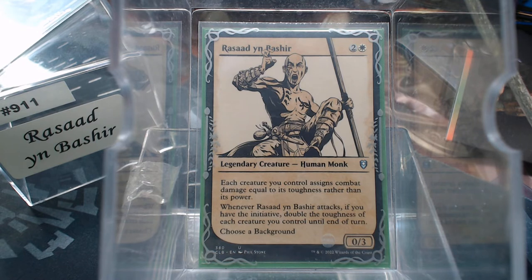Welcome back to Gear for the Common Game. Today in deck number 911, we have Rasad Yin Bashir. For three mana we get a 0/3 Human Monk. Each creature you control assigns combat damage equal to its toughness rather than its power, and whenever it attacks and you have the initiative, double the toughness of each creature you control. Choose a background.